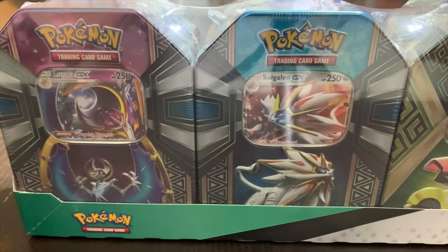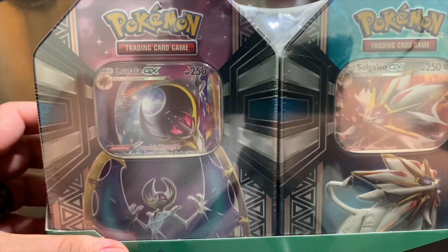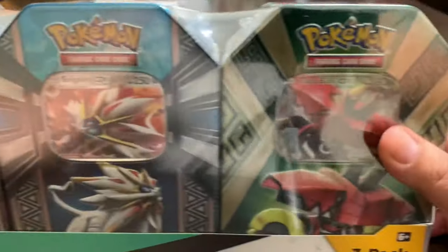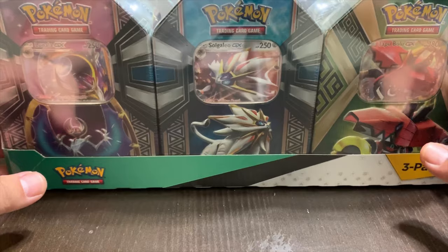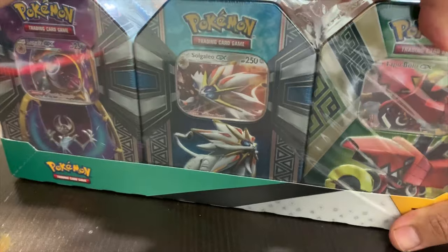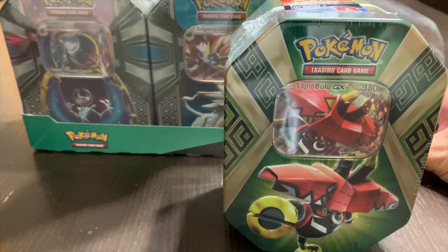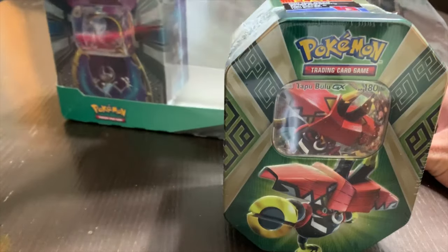Welcome to the 3-Pack Pokemon GX Collector Tins. We have 10 tins: Lunala GX, Solgaleo GX, and Tapu Bulu. So without further ado, let's get into it. My knowledge of Pokemon cards is a little lacking, so if we come across something that's really rare or an awesome pull, please drop a comment below and let me know so you guys can educate me on these things.